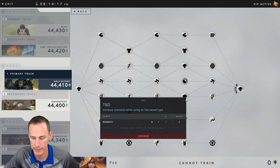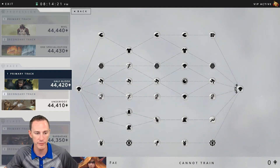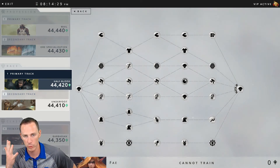Those TBD nodes will likely be some sort of balance-type nodes. The stat benefits from Tier 3 are 20 Strength, 60 Dexterity, 50 Intellect, 40 Spirit, and 25 Constitution.